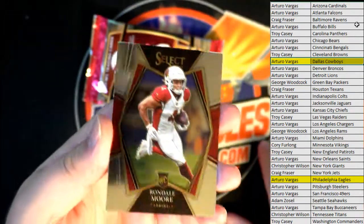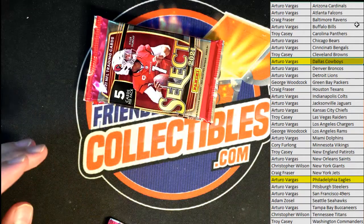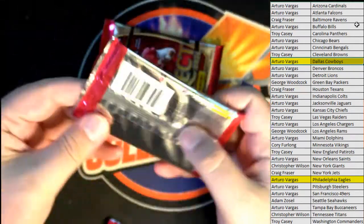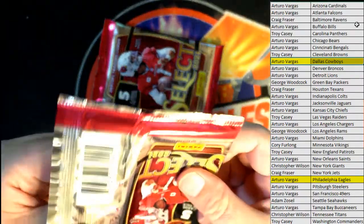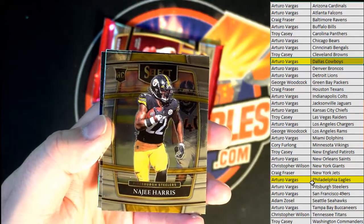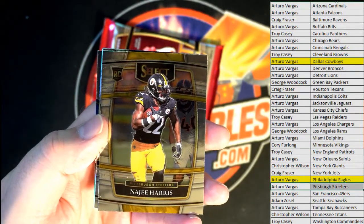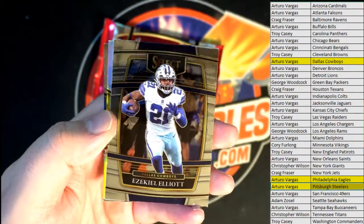We have a Rondone more Premier right there for the Cardinals, AV. Nice Harris rookie for the Steelers, Arturo. Nice Zeke right there, all right.